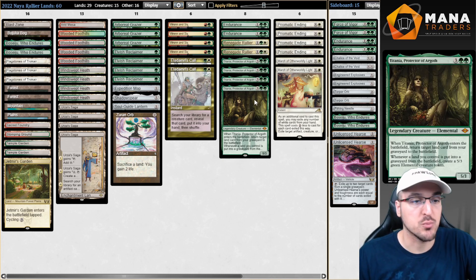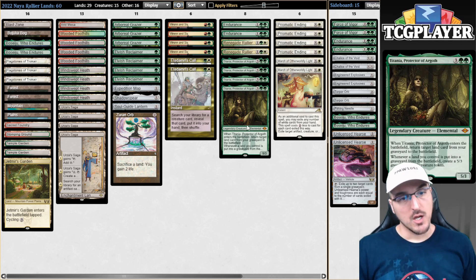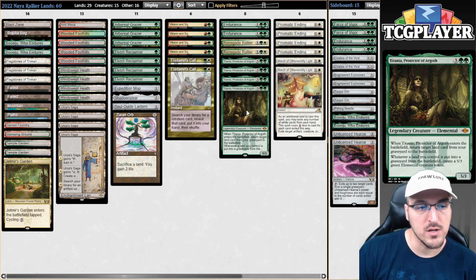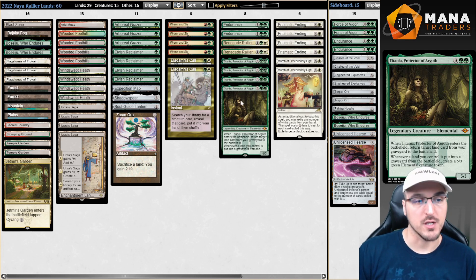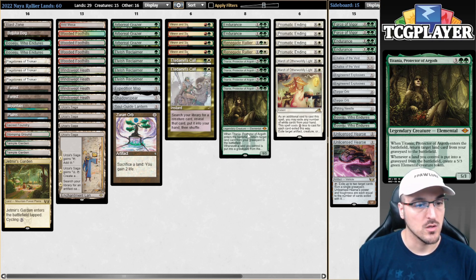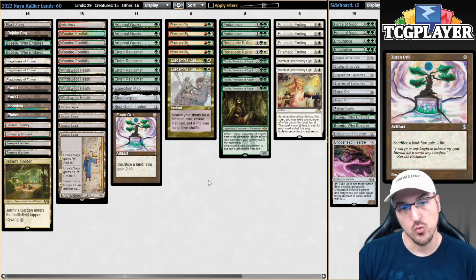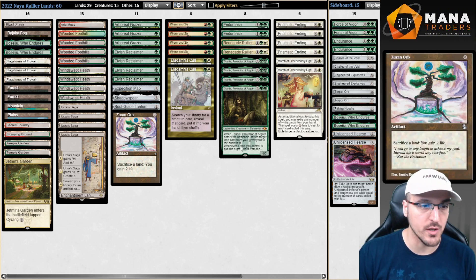Also Titania was made Modern legal alongside Saga. This is a card that I always really liked in Legacy, and it was weird to me that nobody was hyped about it. The truth of the matter is that there's just no good shell for the card. So what I wanted to do was try to build a deck that could make good use of Titania as well. Surin Orb and Ursa Saga finding Surin Orb really does a lot towards helping that be a thing, so we have a little bit of synergy going on here.